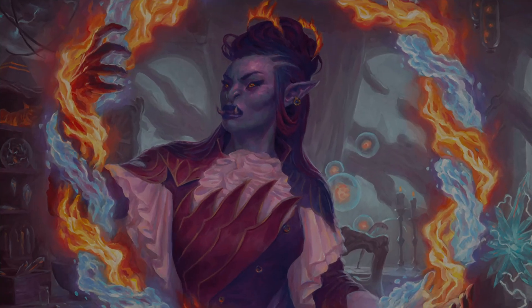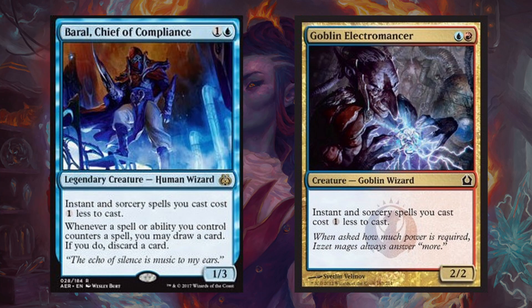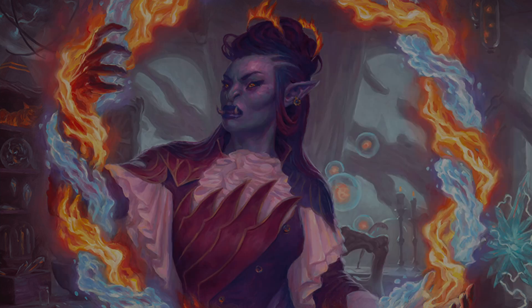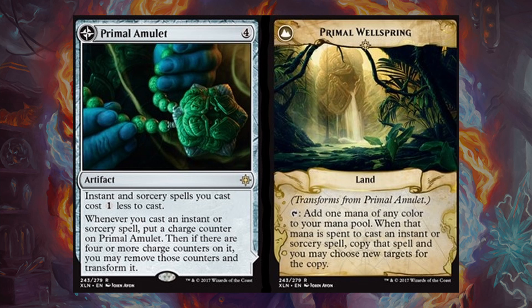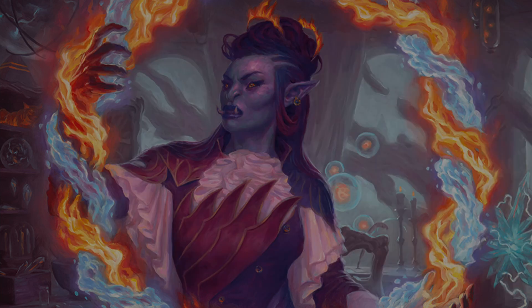Next up we have some permanents that reduce our costs, which can be even more efficient forms of ramp in this deck. To start out we have Baral, Chief of Compliance, and Goblin Electromancer, who both reduce the cost of our instants and sorceries by 1. This is important because paying only 1 or 2 mana for Dragon's Approach instead of 3 will give us more opportunity to play and use Rutha to copy it, and maybe even cast multiple per turn. Then we have Primal Amulet slash Primal Wellspring, which does the same thing but can also turn into a land that copies spells when the mana it produces is used to cast them.